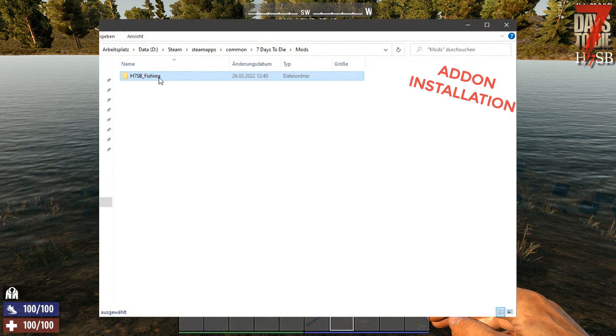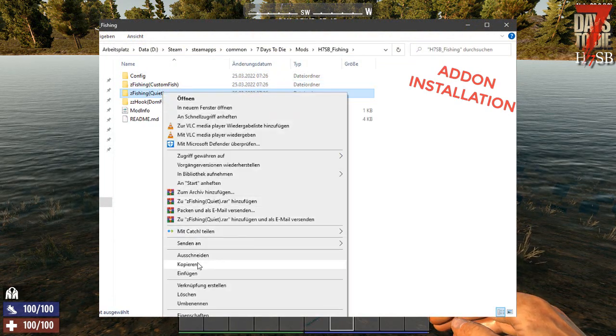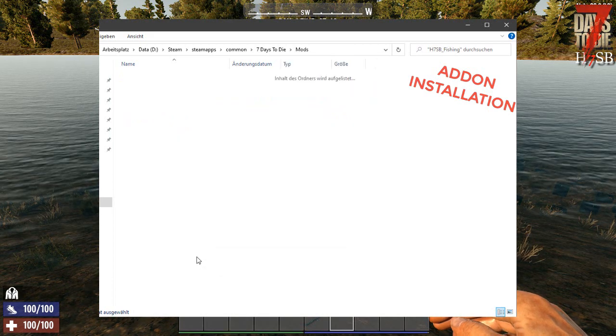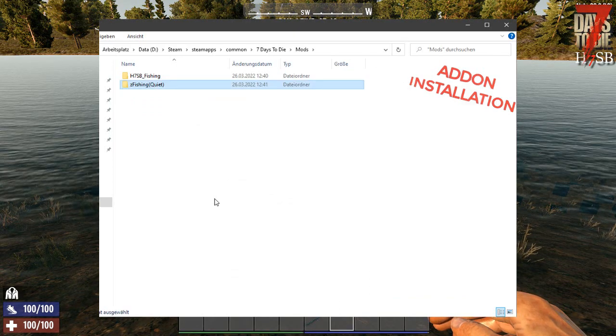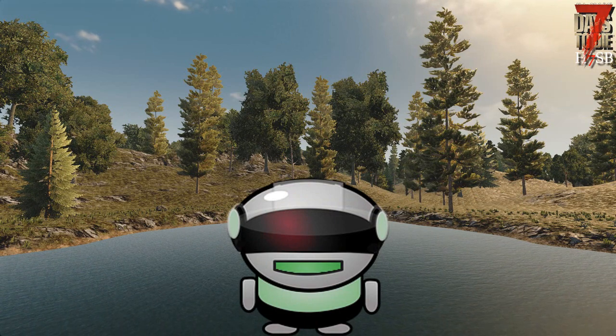A short guide on installing add-ons: One — go to the mod folder and copy the add-on of your choice. It is important that you copy it and not cut it out. Two — go back to the main mod directory and paste the add-on. Three — done. Have fun!